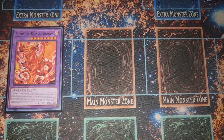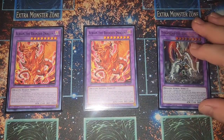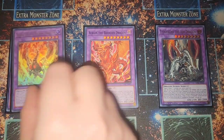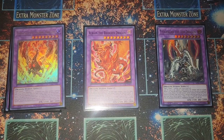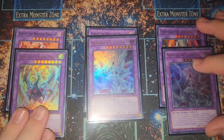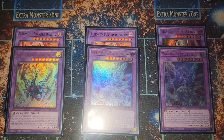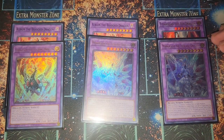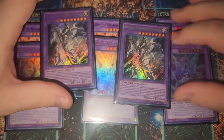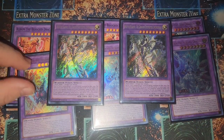For fusions, since we run the Branded engine in the main deck, we have two Albion the Branded Dragon, one Titanic Galaxy, one Searing Dragon, and two Ice Dragon's Prison. This Branded fusion engine is always good — I've been testing Buster Blader Branded builds for a while and they're much better than Dragon Link builds for consistency. The last card is the big daddy himself: Buster Blader the Dragon Destroyer Swordsman — the card that makes the whole deck come together and is the big problem solver.